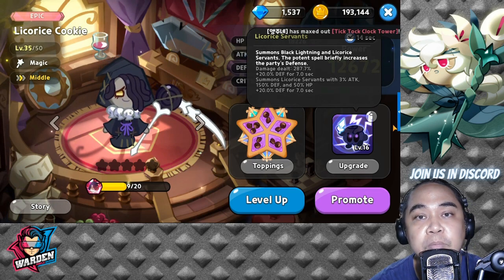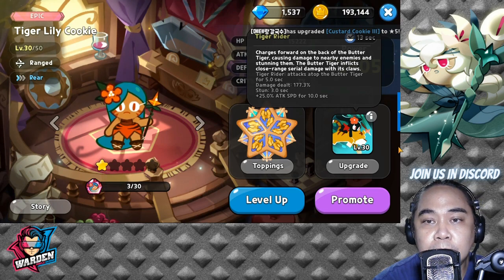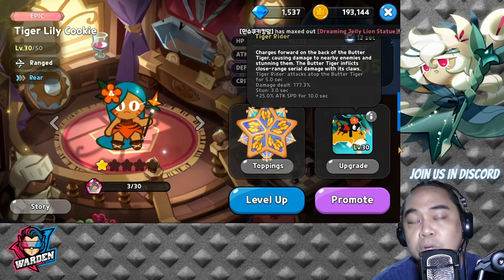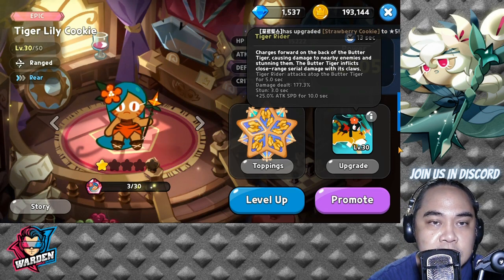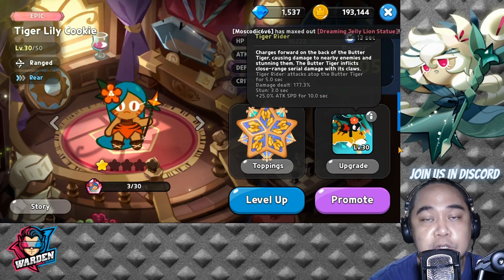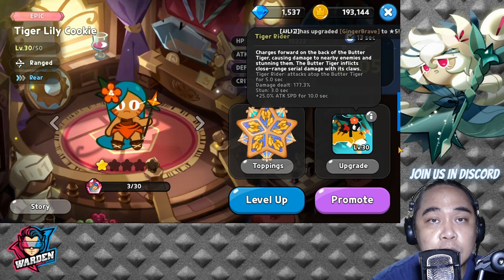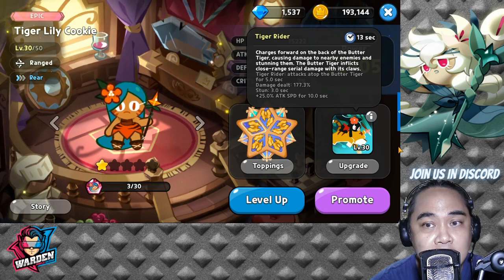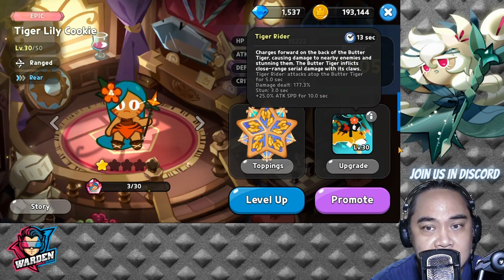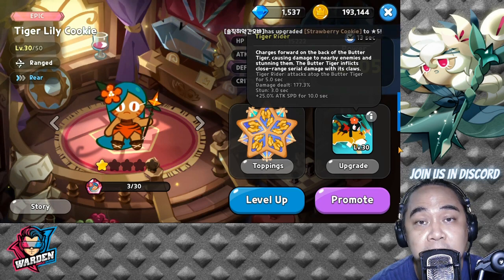We have Tiger Lily Cookie, who charges forward to the back of her tiger, causing damage to nearby enemies and stunning them. She can stun most enemies if they're bunched up. The tiger inflicts close-range serial damage with its claws. She is valued more for her stun than anything else, and she also gives a 25% attack speed boost for 10 seconds, making her very good in PvP.